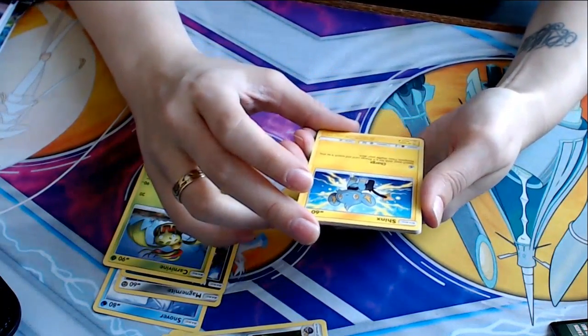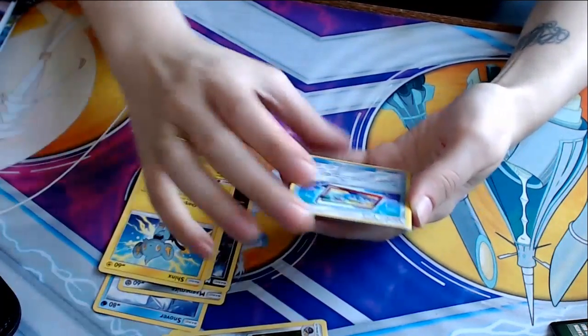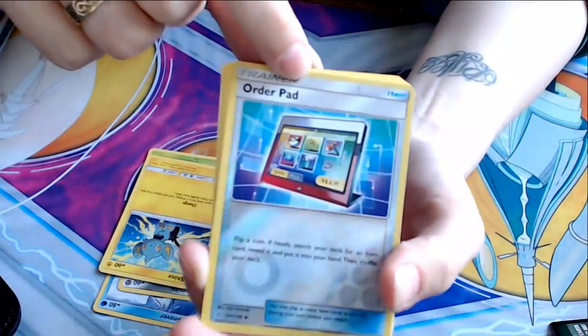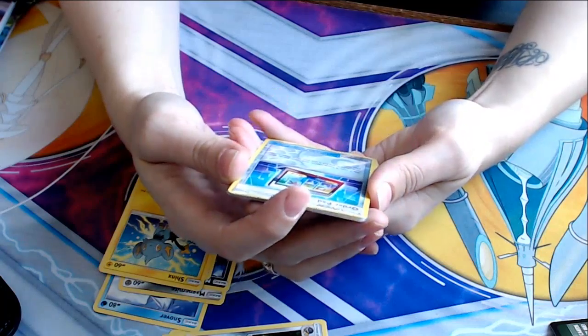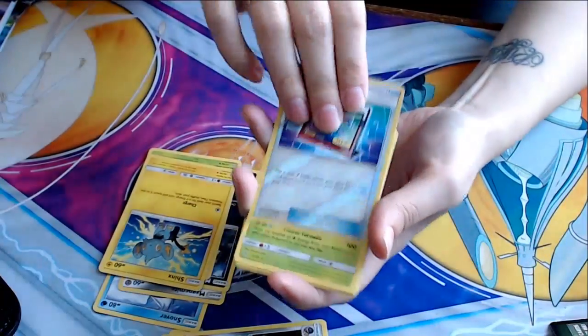Shinx. A Charge — search your deck for an electric energy card and attach to this Pokemon and shuffle your deck. Pretty cool. Order Pad? What is this? This is a reverse holo for the pack. This is cool. Flip a coin — if heads, search your deck for an item card, reveal it, put it into your hand. That's pretty neat.